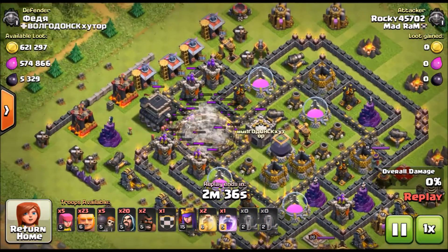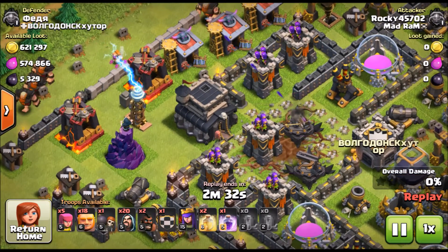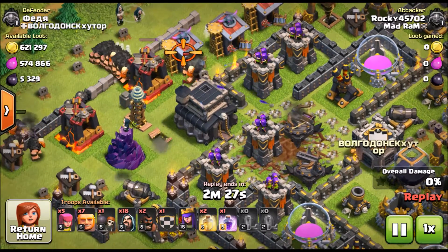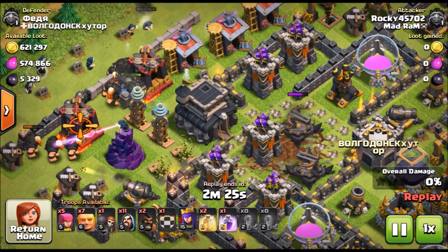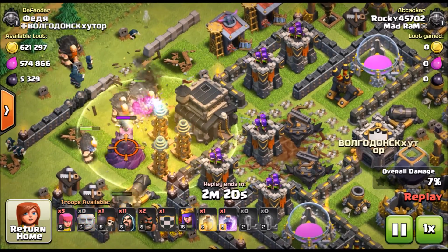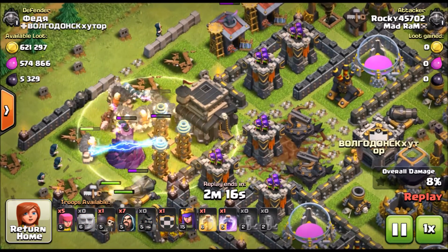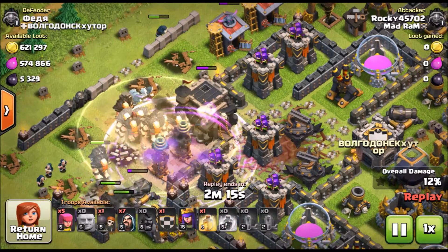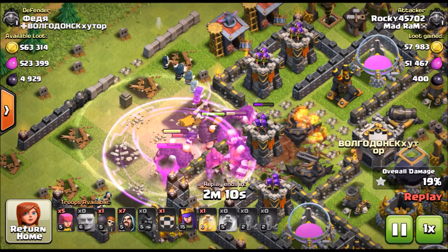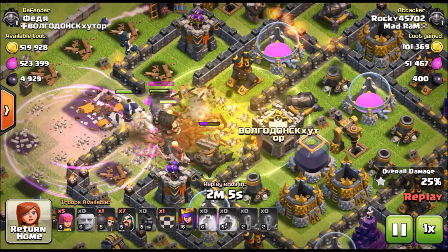The first replay is from me, clash bashing on this base. We're going in — there was almost 1.2 million available. We got a bunch of giants, a bunch of wizards, and a couple hog riders for the clan castle lure, but I didn't worry about it because this base looked pretty dead. The king was down upgrading but it wasn't a big deal. We're going to rage everything, take out the outside structures, and have the giants work toward the inside while wizards work the outside.